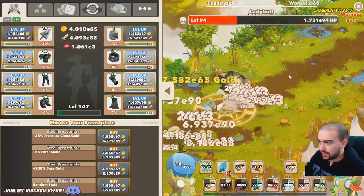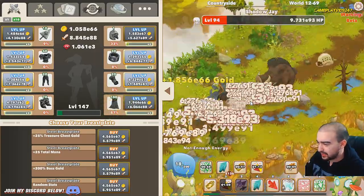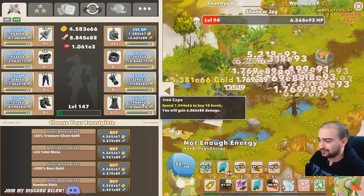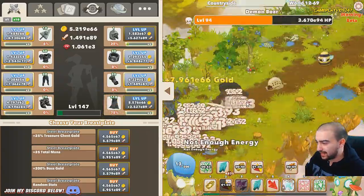Two percent critical chance increase - that's going to help us out a bit more. Cape is up to level 100, can we push it to 110? Yes we can, nice!